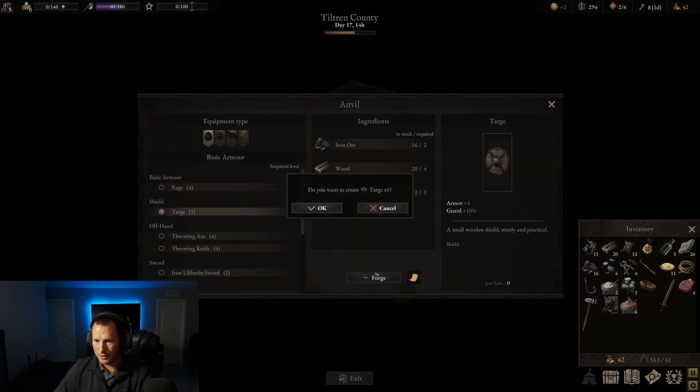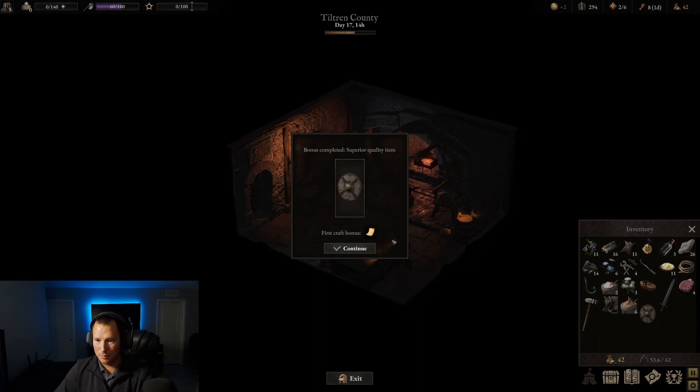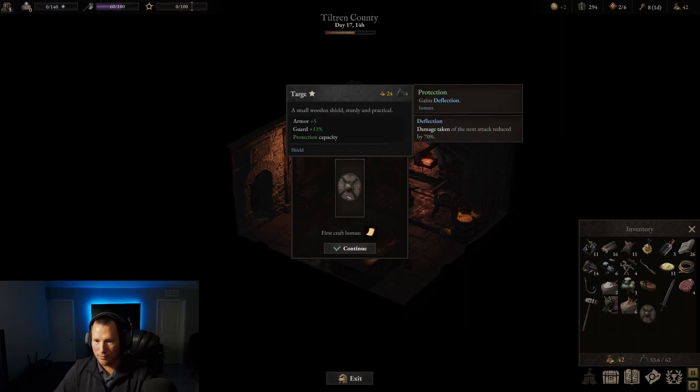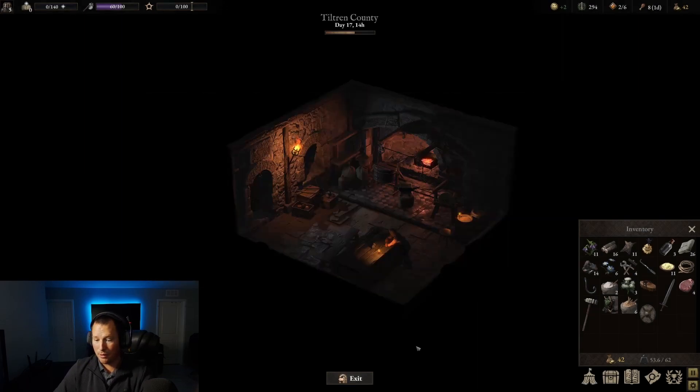Now let's build this Targe — the next thing in the making. Here we go. Damn it. We got one. It's going to be a basic superior quality item. I don't know if you need to hit all four or just one to get the superior quality item, but it happens so fast. So we got plus five armor guard, plus 11, then protection capacity gains deflection — deflection damage taken for the next attack, reduced by 70%. That's awesome. So I'm really happy with what was just created there.